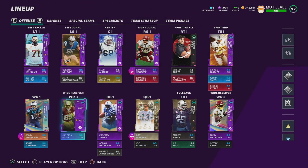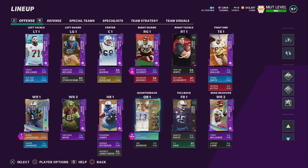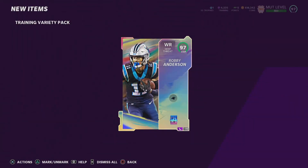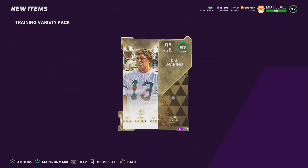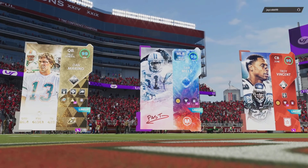I'm going to show the clips of me pulling Dan Marino and Robbie Anderson — yes, I pulled both of them. I did not pull Edrian but I did get him. Here is the clip of me pulling Robbie Anderson opening some training variety packs — I see that animation and I'm just like, that's a dub. And then here's me this morning opening more training variety packs and we end up pulling Dan Marino.